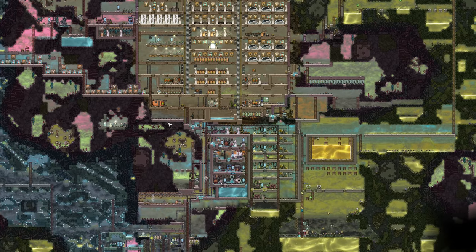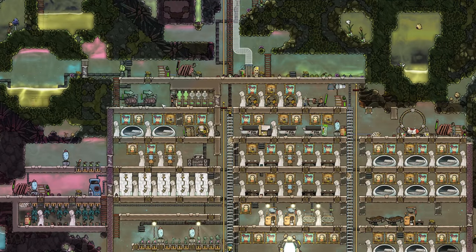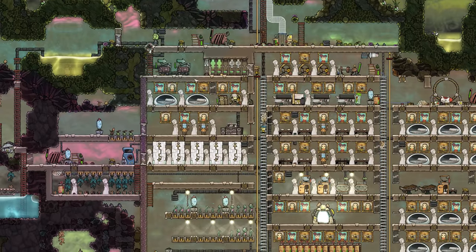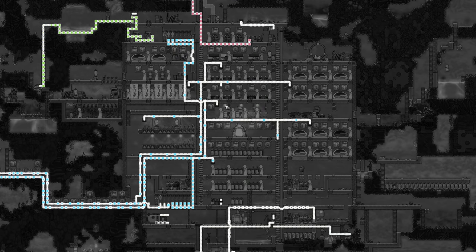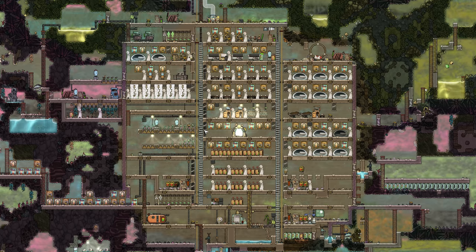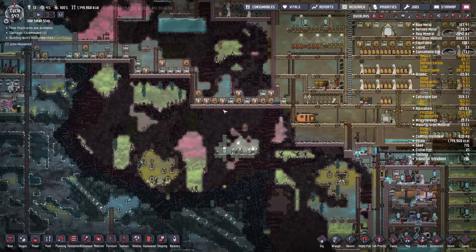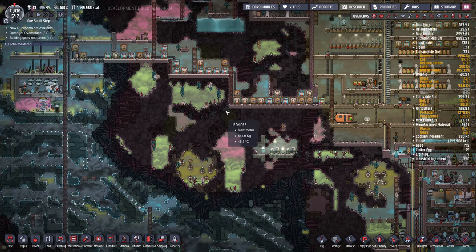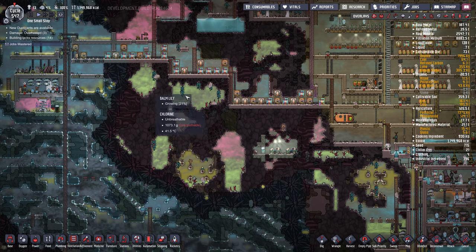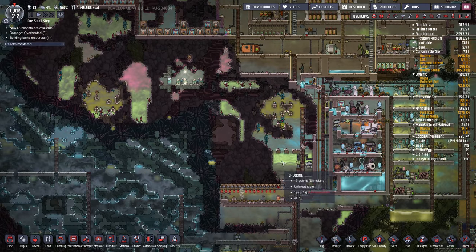We want to go bigger in the base, that's for sure. I'm thinking of putting a water lock over in this corner here, just to have a perfect seal in the base. At the moment oxygen is a little bit low - I think because a lot of it's going to the exosuits, or it could just be because we took more dupes on. Maybe I'll get the chlorine in these pockets to fall down into here and deal with it there, maybe even try to drain it all the way into here because that's where we're grabbing chlorine.